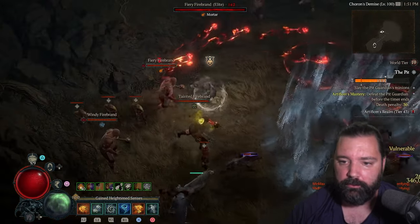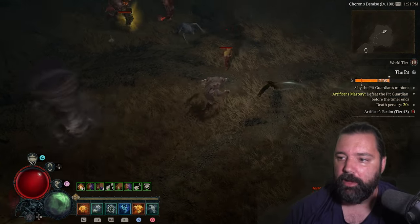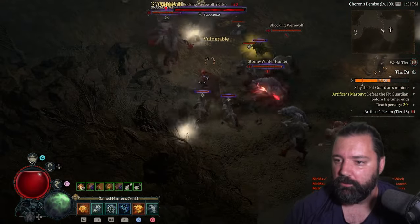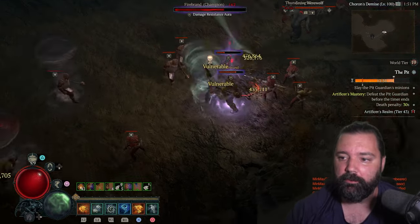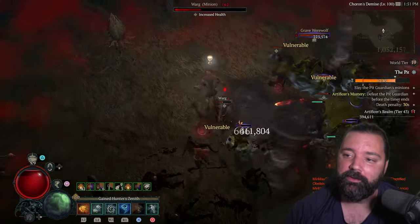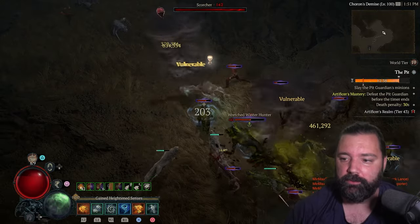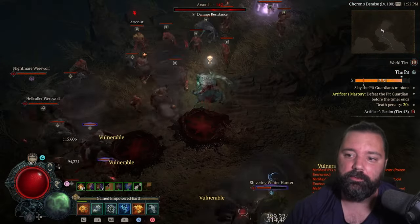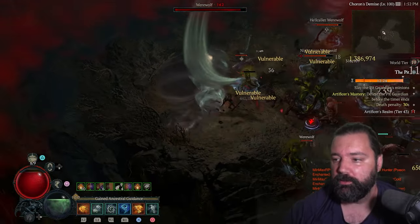Just about halfway here and hopefully we get a boss on this level without having to go to another one. In general, the mob density on all the levels seems to be pretty good. I haven't really had any complaints zoning into a level and immediately wanting to leave — like you might have in different Diablo games where you zone in and immediately zone out because you don't like that level or the minions in it. I have not had to do that within the pit so far.